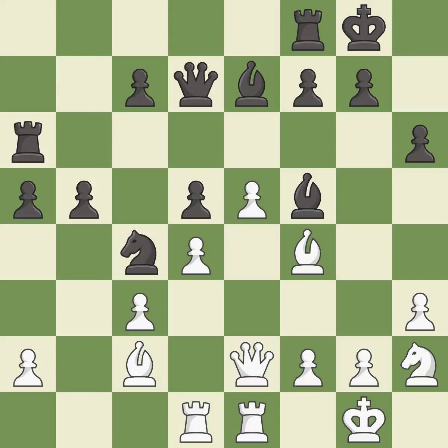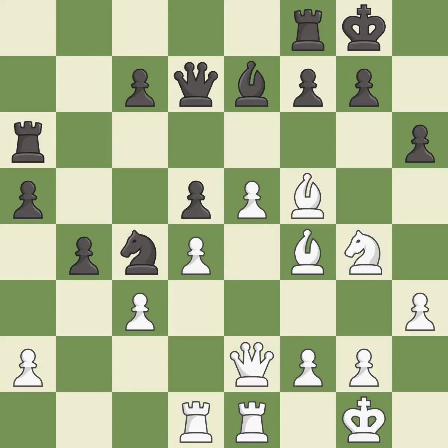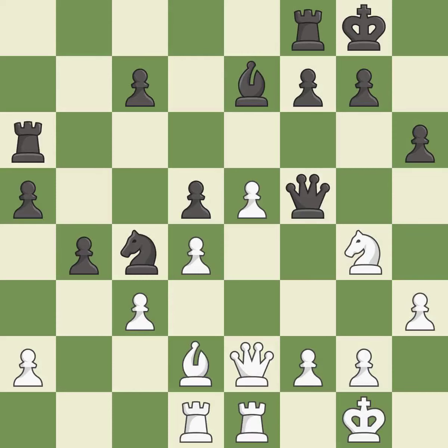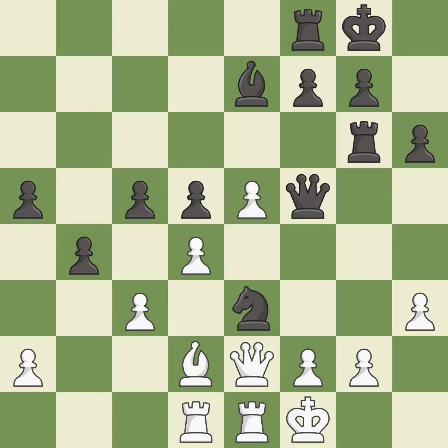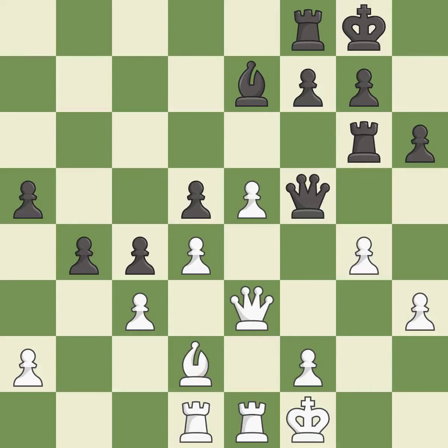This ignores an opportunity to threaten winning a pawn — it is a mistake and a miss. This maintains the balance in material with a good trade. This was a game-changing move, giving black a winning position. This ignores an opportunity to offer an equal trade of pieces — it is an inaccuracy. This threatens to kick a knight. This misses an opportunity to offer an equal trade of pieces — it is an inaccuracy. This threatens to kick a knight — it is a mistake; only one move worked there, and this wasn't it.